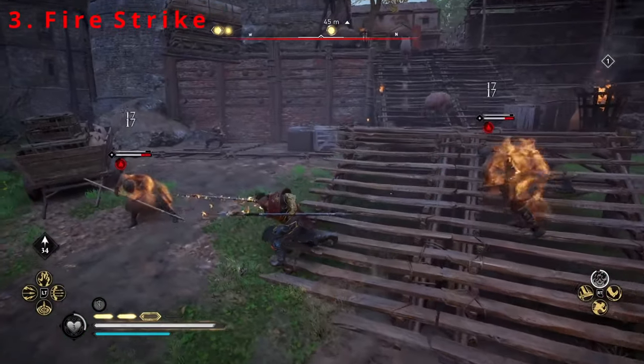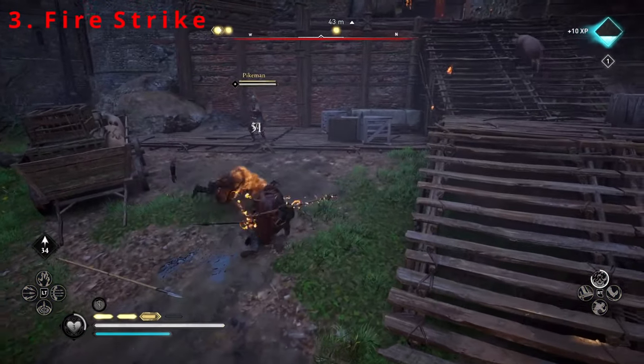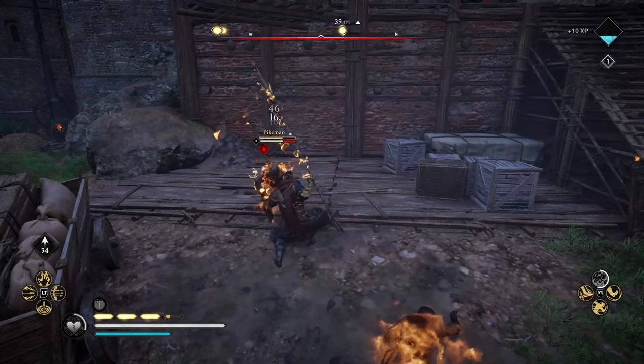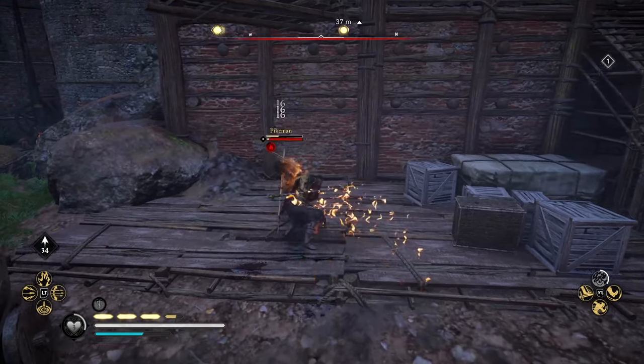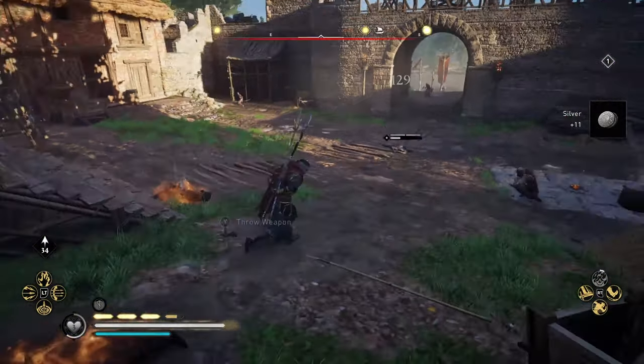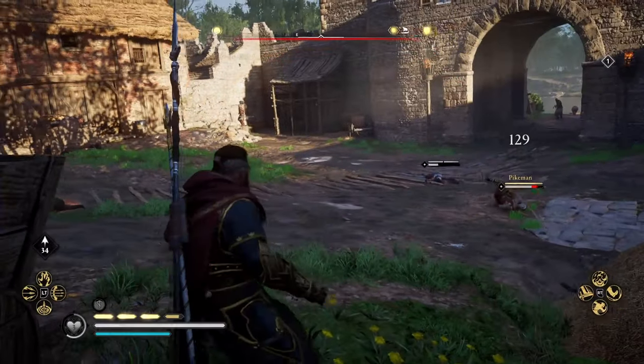We have the Firestrike ability, which is fantastic for players wanting to deal extra damage whilst giving them a break from constant attacks. Initially, this allows weapons to set themselves on fire, which is relatively standard practice in Assassin's Creed Valhalla, as some weapons and runes can do this themselves.